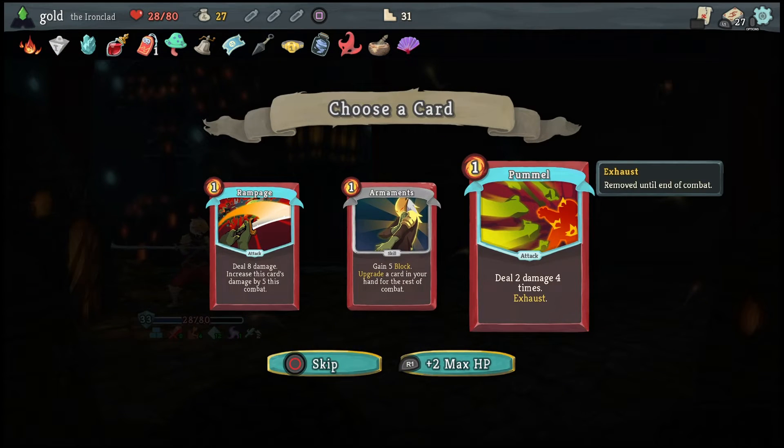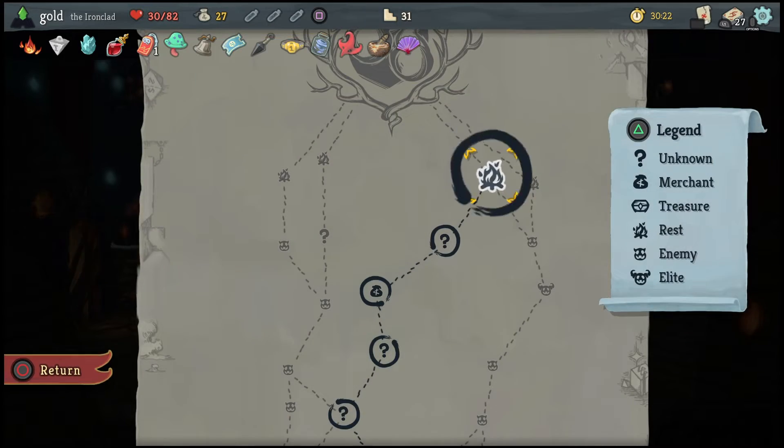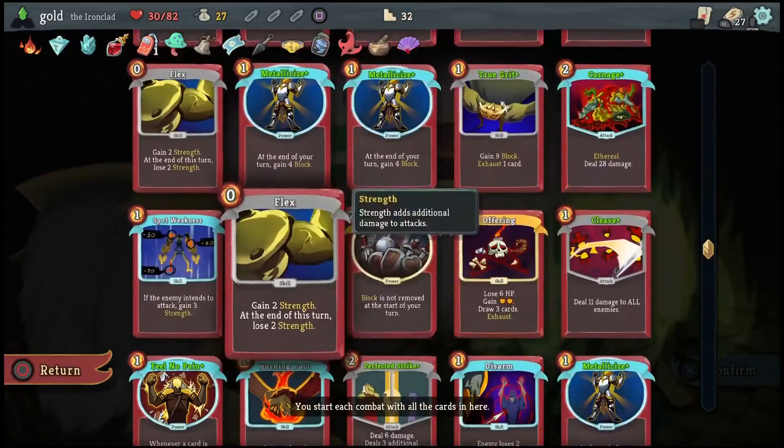The man in blue hexed me: whenever you play a non-attack card, he shuffles one Daze into your draw pile. Daze is unplayable and ethereal — it goes away at the end of your turn. He's buffing his strength but has minus strength, so I don't have to worry about him for now. The good thing about Daze is I have Feel No Pain, and every time a card exhausts — when it's ethereal it exhausts — so I gain 4 block for every ethereal in my hand. Playing skill or power cards is actively giving me defense for later.